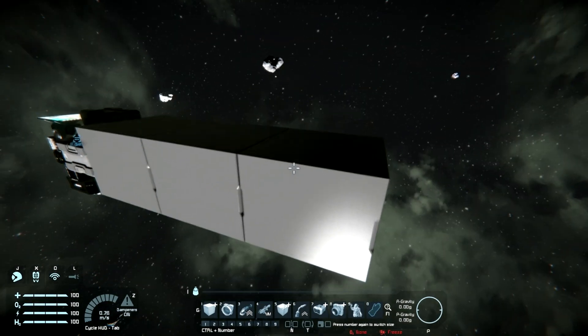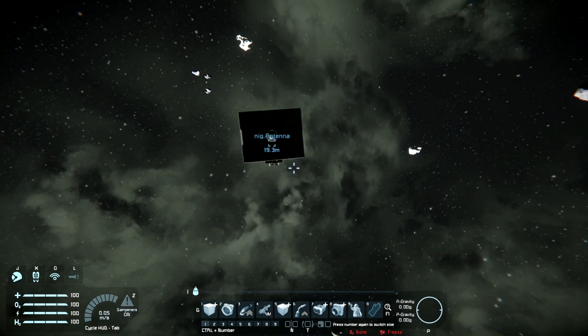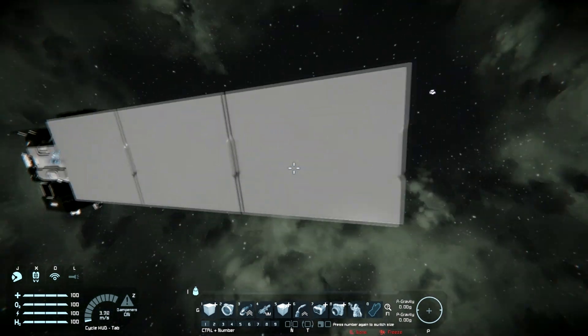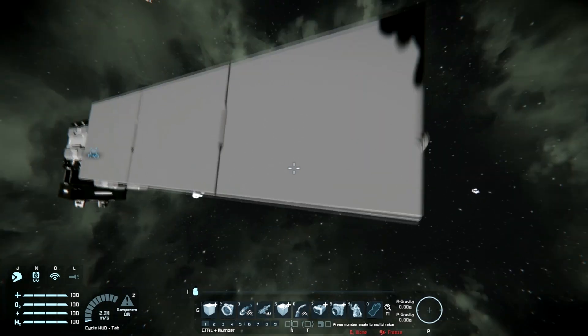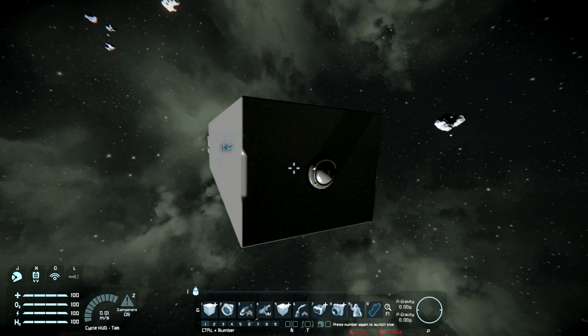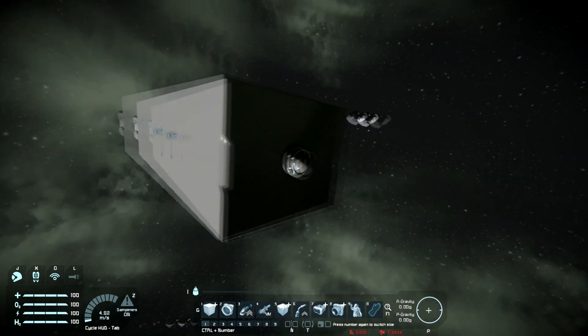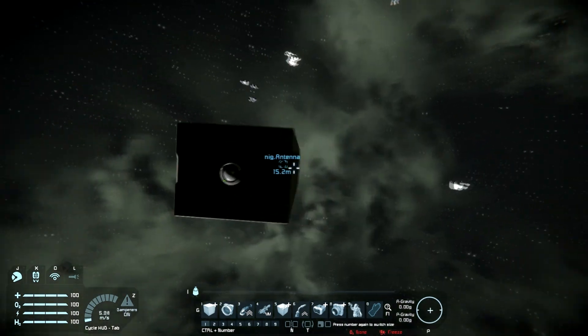You have a gyroscope set to 50% power, a couple of light armor blocks, a merge block to connect it to your ship, and a rotor to go from large grid to small grid — locked in place — and then three blast doors in a single line. I personally found that one block wide, or two blocks wide at most, is best for heavy penetration. Blast doors at full speed are very nasty against any grid. If you make it wider — three or four blocks, or a cross shape — it'll do a lot of area damage but won't penetrate very far.